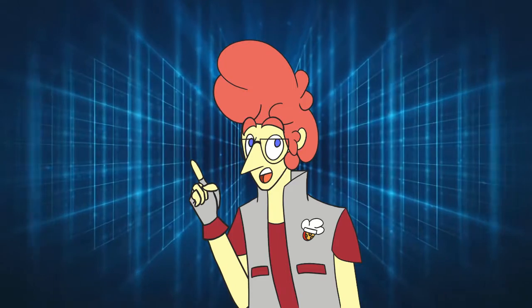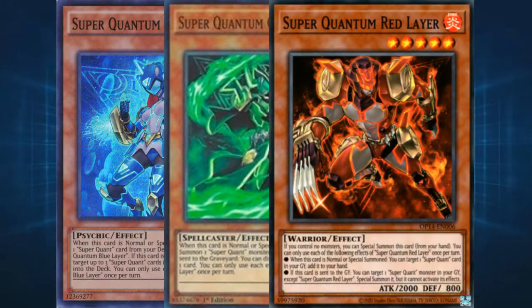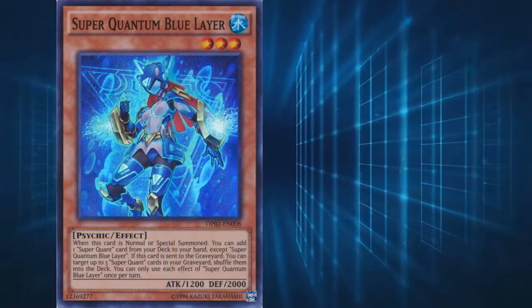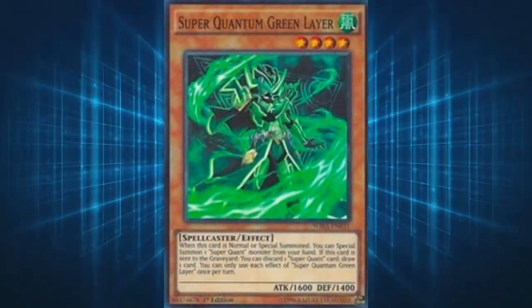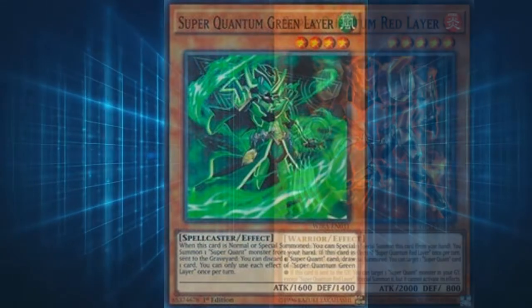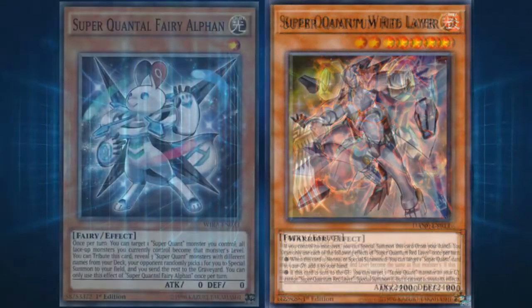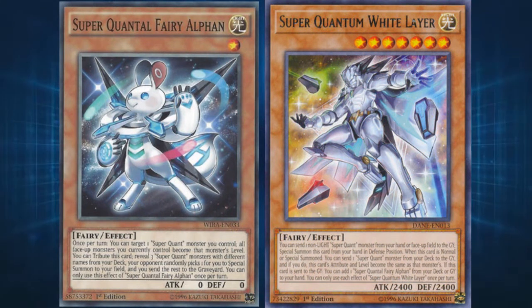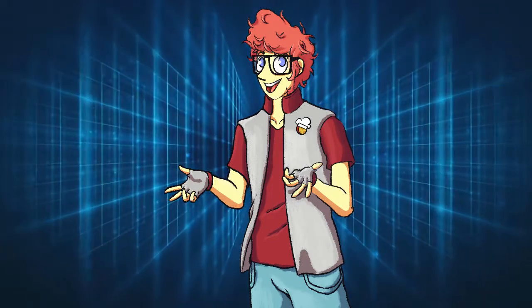The first thing to note about the Superquants is that their main deck monsters follow a pattern — each possesses a different level and their stats change in a predictable manner. Blue Layer is level 3 with 1200 ATK and 2000 DEF. Green Layer is level 4 with precisely 400 more ATK and 600 less DEF. Red Layer follows this trend at level 5 with 2000 ATK and 800 DEF. Both Fairy Alphen and White Layer are different levels from all the others, being level 1 and 7 respectively, meaning we are missing monsters for levels 2 and 6.